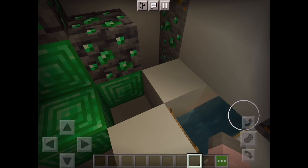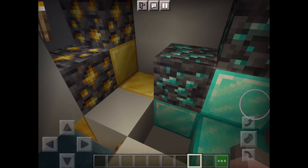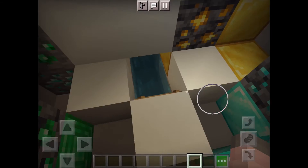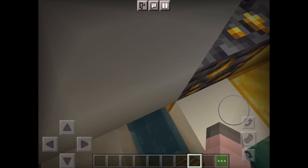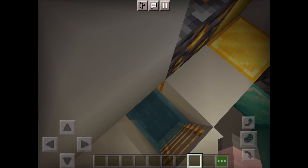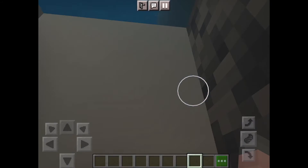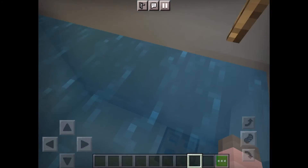There we go. We have got emeralds with the normal blocks over there, gold and diamond with the display tools on top, and of course in the corner we've got the normal blocks of gold, diamond, and emerald. And then when you want to get out, just swim through here and you are done.